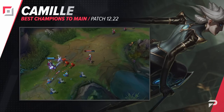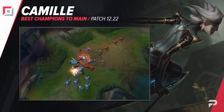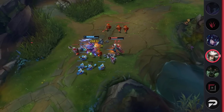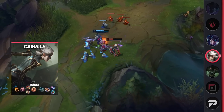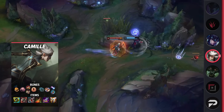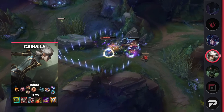The second top laner that we have for you today is Camille. Camille's potential for carrying is pretty high, with only a few champions beating her out, like Fiora. But unlike Fiora, she doesn't have super high pick and ban rates, making her a champion that you can actually reliably get your hands on in most games. Camille is one of the more mechanically intensive champions in the top lane, but learning her is definitely going to be worth it, so don't give up if you don't have good games right away.